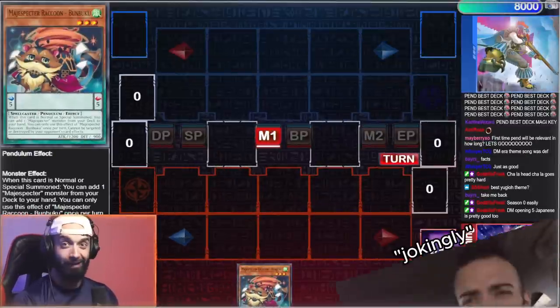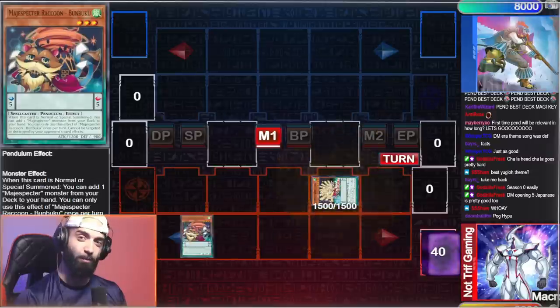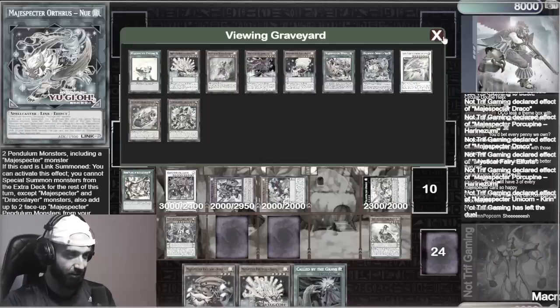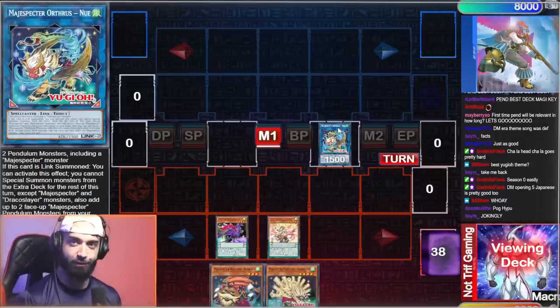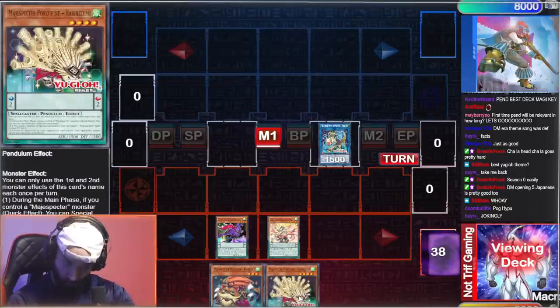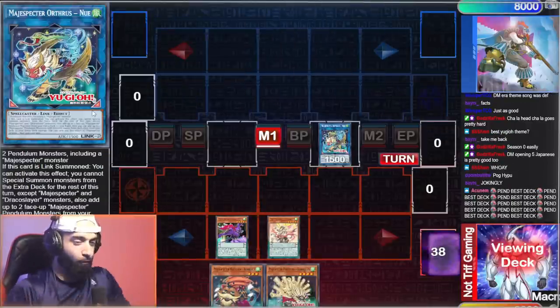I made this post jokingly saying the new Magic Specter link is better than Electromite, and then after this combo I realized it wasn't jokingly — it was serious. A few minutes later you can't ash this, it's even played around Droll. This card is just ridiculous. Look at this — Bumbuku with Special Porcupine, which is also a custom broken card. This link card is custom, it's not a real card.